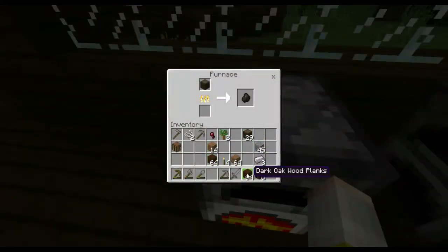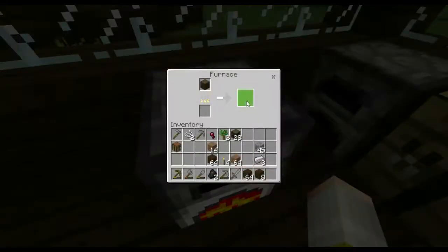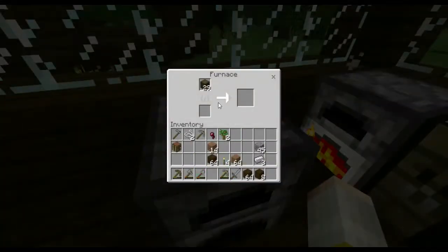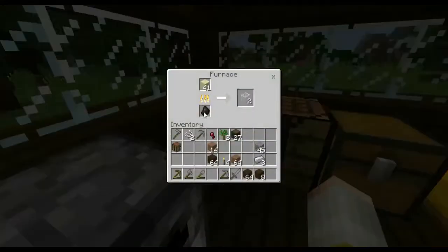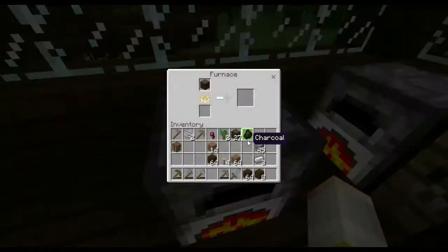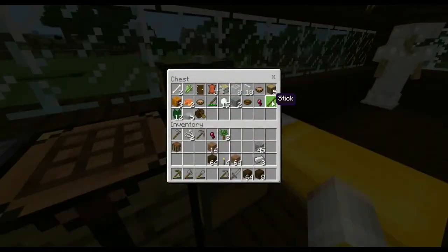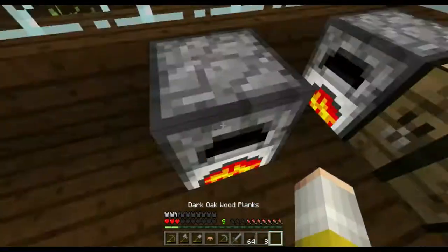So that's the wood smelting and I'll keep an eye on that. I only got two pieces of glass done. Maybe if I take one piece of charcoal out to smelt more pieces of wood to get more charcoal — that'll probably work better. Now I've got my mushroom stew — I'll see you in a minute.